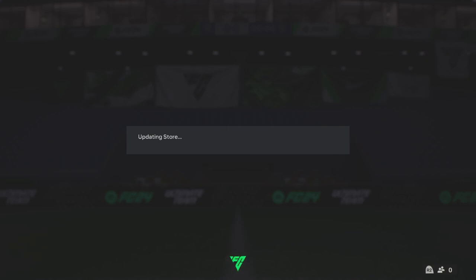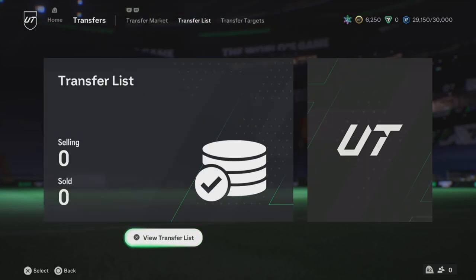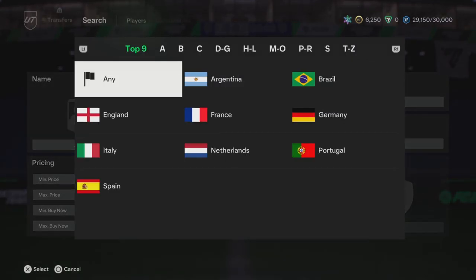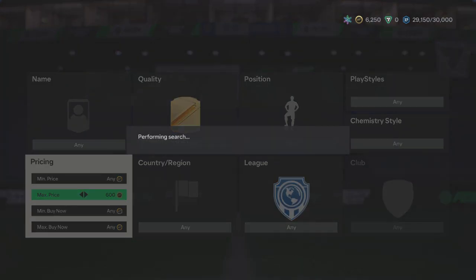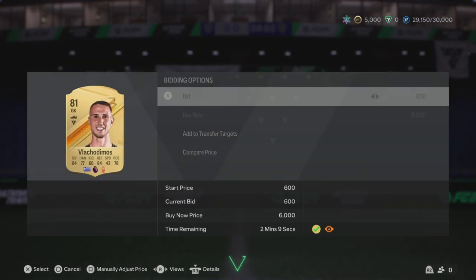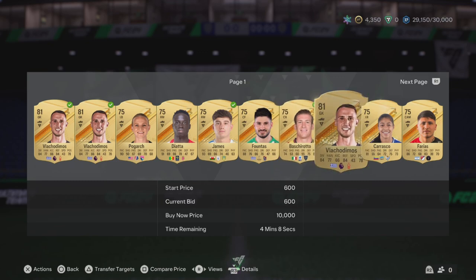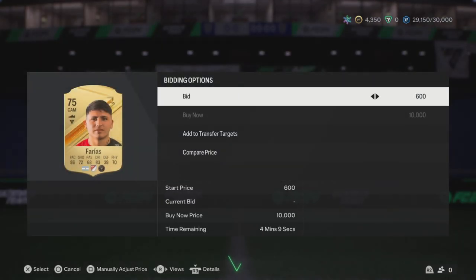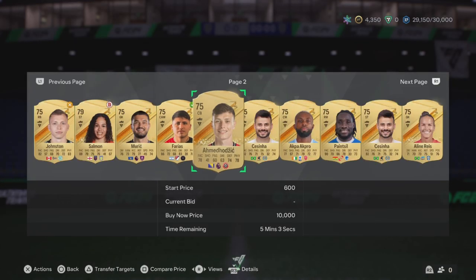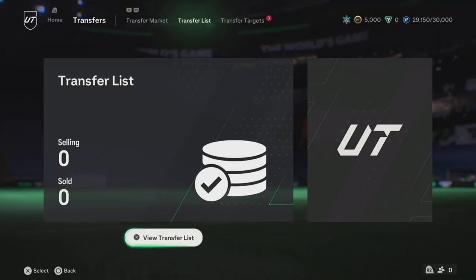You need 11 gold rares for the premium upgrades and 11 commons for the normal upgrades. The premium upgrades are way better than the common ones. Now you go on the transfer market, search for rares, and put max price 600. You look at these guys and start bidding on them - this is the best way to get them. You should get them for about 600-650 max, that's the best price. You buy 7 because you got 4 gold rares from the premium upgrade pack.